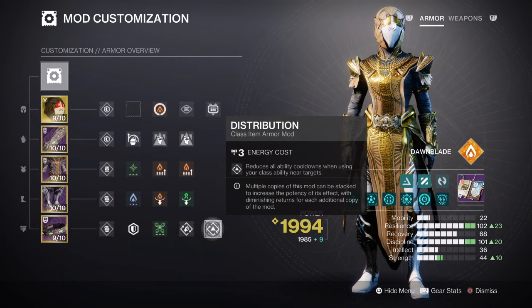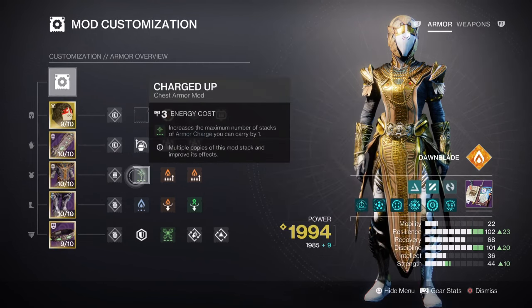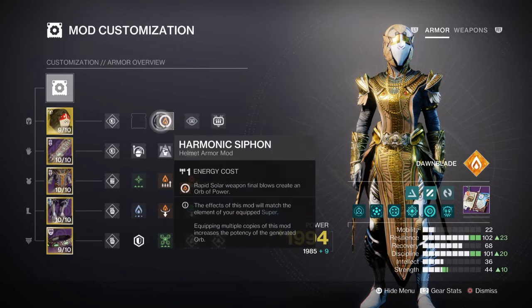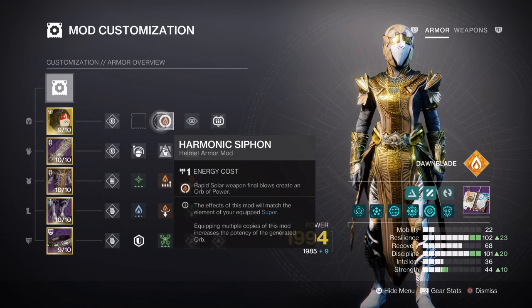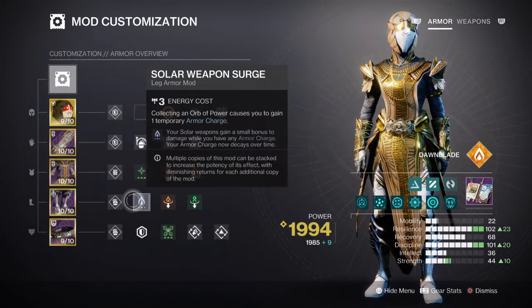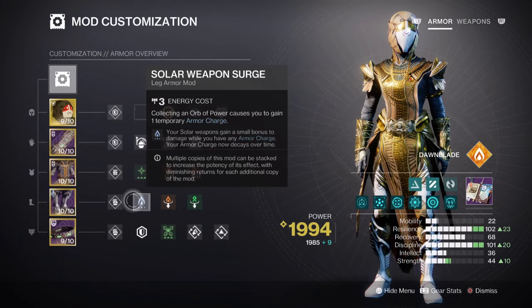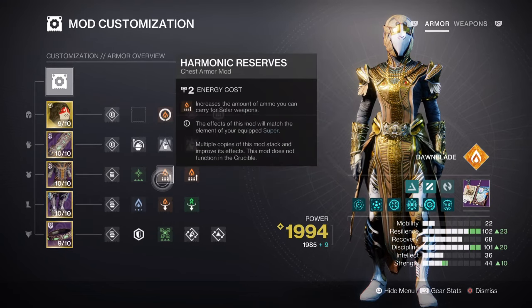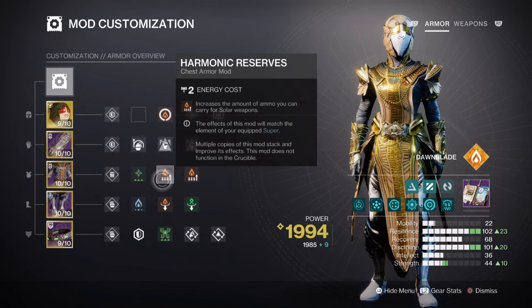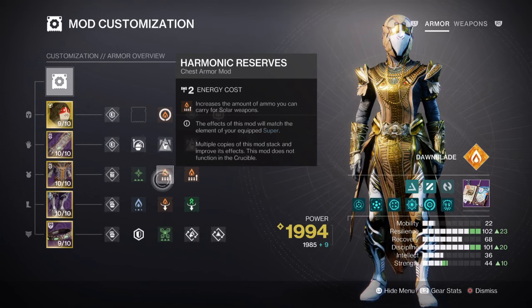Additional mods which are highly recommended: Charged Up x1 will give you an extra plus-one armor charge when active. Having the Kinetic Siphon and Powerful Attraction mods for producing orbs of power via solar weapon kills will help big time while also making it easier to collect them. Adding a Solar Surge mod for a 10% solar buff will make it easier to net kills. And lastly, having Heavy Ammo Finder, Reserves, and Scavenger mods for both solar and strand will make it easier to maintain weapon usage for longer.